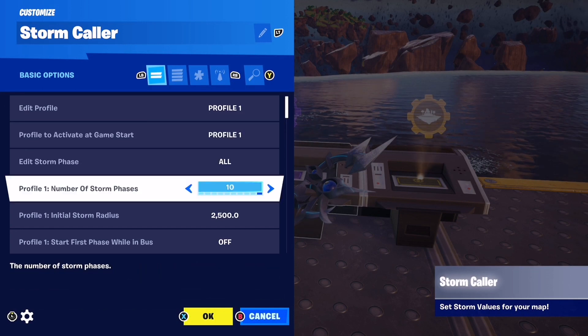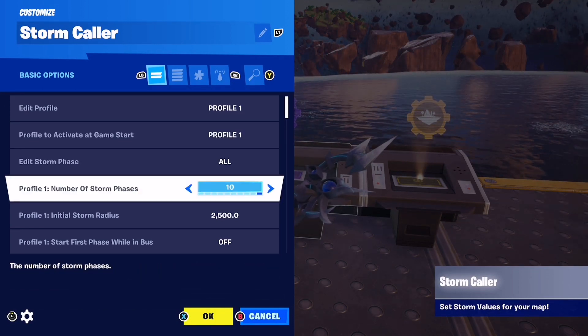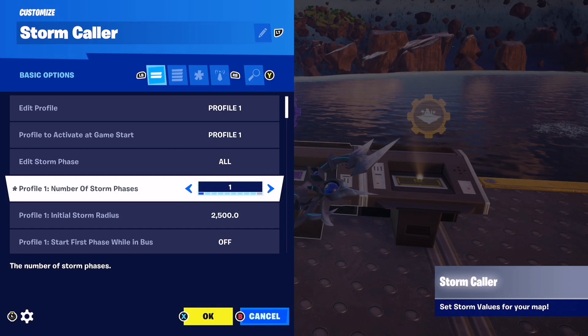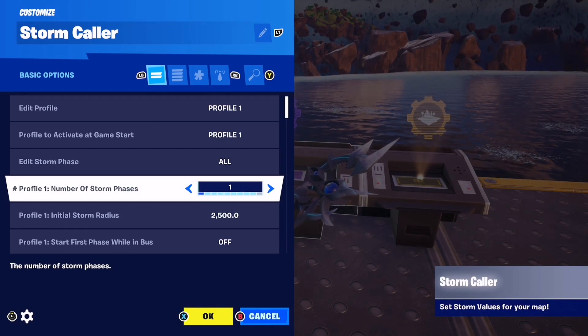Go down here and choose Number of Storm Phases — only one. Then press OK with the cross down at the bottom.